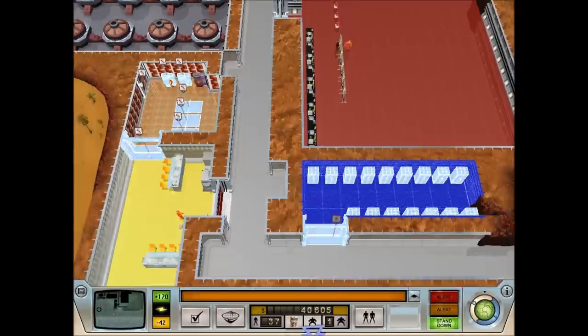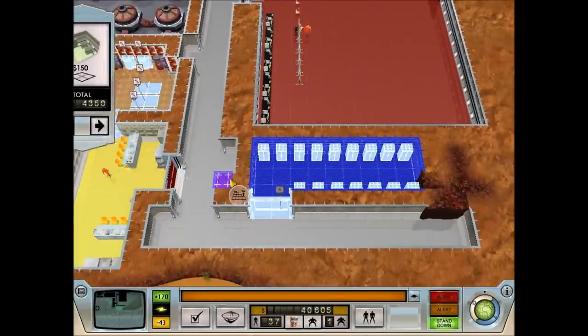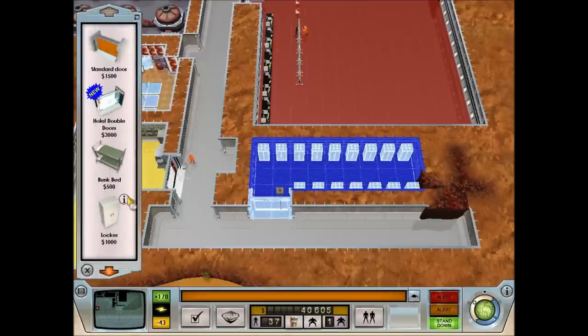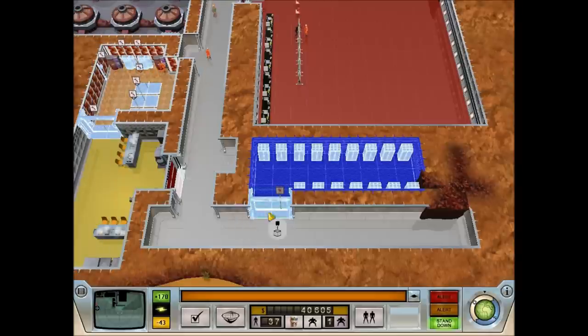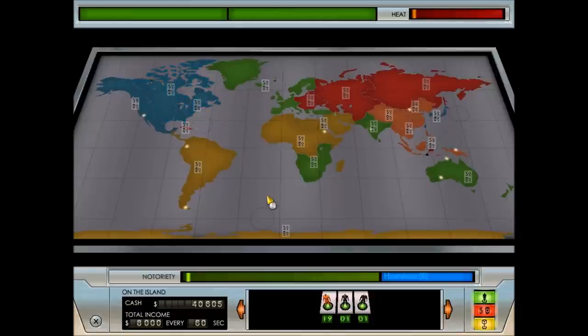That would leave us pretty short of funds. It costs $4,000 for the room, $1,000 for a locker, $1,500 for a door. We'll build it now. The quicker we get it built, the quicker we can send out more minions into the different lands.